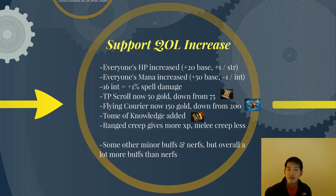Support quality of life increase. Everyone's HP has been increased — 20 base and you get plus one per strength. So it's a flat out increase for everyone, with or without items. And everyone's mana has been increased for the most part. You get plus 50 base int, but minus one per int, so after 50 int you will have less mana. But this is almost strictly a buff for every hero, especially when you consider that 16 int now gives plus 1% spell damage. HP is strong on everybody, agility gives you damage, attack speed, and armor.